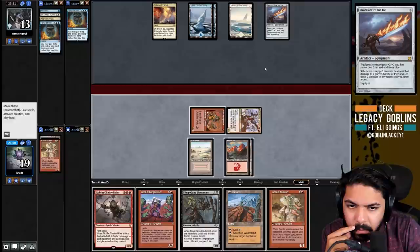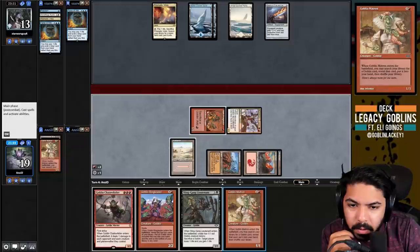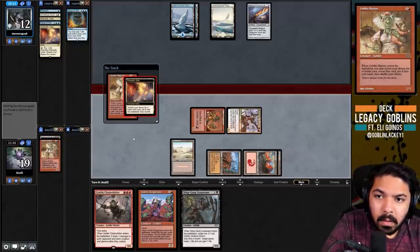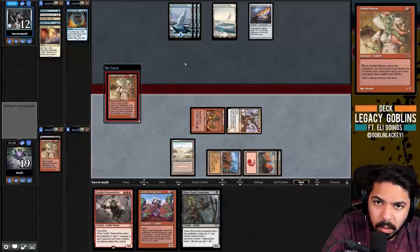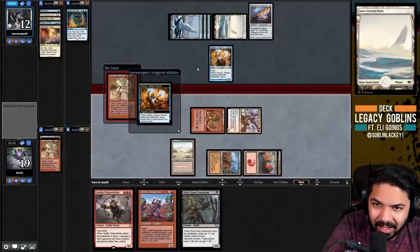Not tutoring for the direct answer to the Sword might make us lose a longer game, but given we have Ringleader and Sling Gang, stopping one Sword attack might be all we need. We Matron for Incinerator. Maybe they're cycling to find a Force. Cavern of Souls would have been so good here if we had it early.